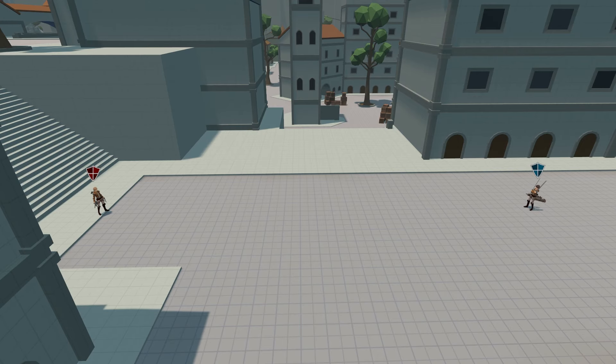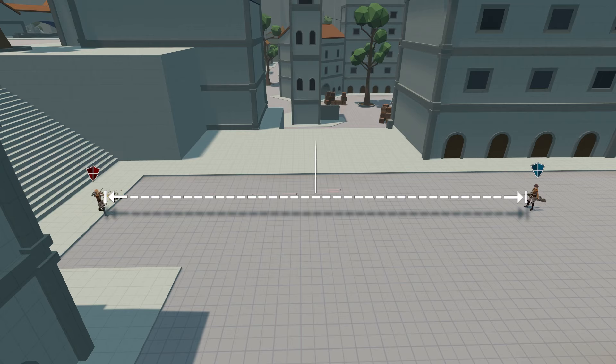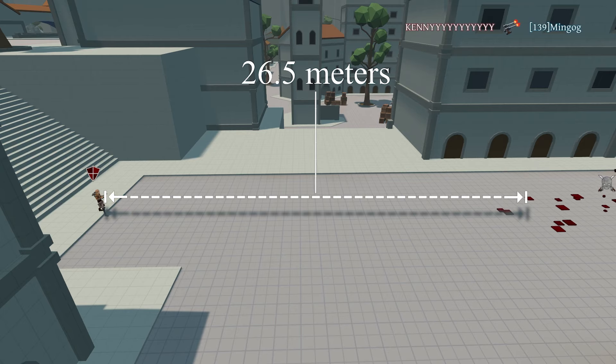As a side note, the maximum range for the APG is set to 25 meters from where the shot is taken. I tested this a bunch of times and with the hitbox expansion taken into consideration, I found it to be more accurate at around 26.5 meters.